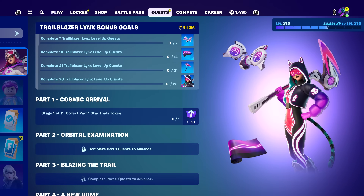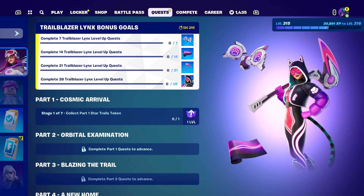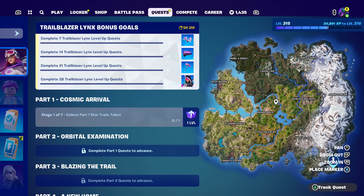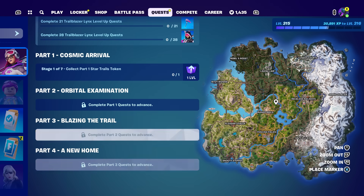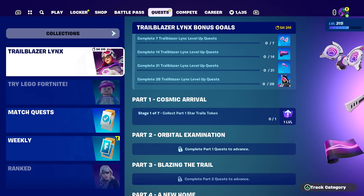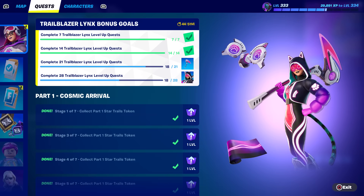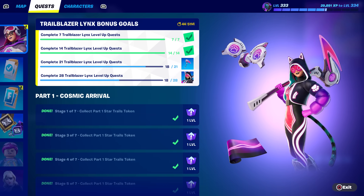One of the main things you need to get done, if you bought the level up quest pack, are all her quests. I've done none of them, so I'm going to see how long this takes. All of these are available now — let me try Team Rumble. You have about five hours as of this video to get all these quests done.